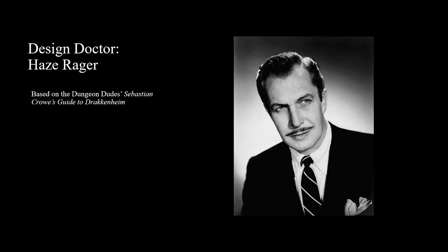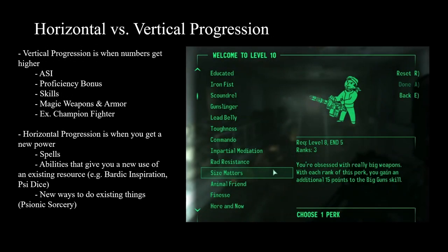This one I think is going to be quicker - this is a design doctor for the Haze Rager, again from Sebastian Crowe's Guide to Drachenheim. Last time we talked about the Malfeasant Wizard, we talked a little bit about horizontal versus vertical progression: horizontal progression being when you gain cool new powers, while vertical progression is just when the numbers get higher.